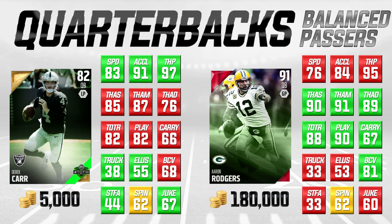I really like this Derek Carr card. He's got a great combination of speed, amazing throw power, and good throw accuracy. His throw on the run and play action attributes are not nearly as low as most quarterbacks in this range. He also has decent elusiveness and juke attributes that are actually a little bit higher than Aaron Rodgers. I wouldn't recommend going out there and trying to juke people with Derek Carr, but with 83 speed and 91 acceleration, if you're in the open field you might be able to make a move. At 5,000 coins on Ultimate Team — on PlayStation 4 and Xbox One — this is my favorite budget card currently in the game at the quarterback position.